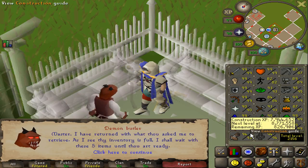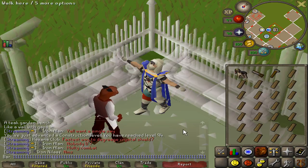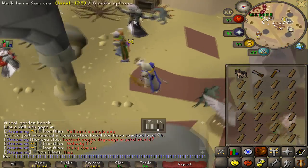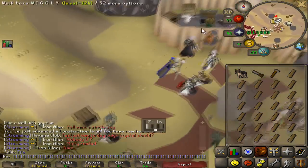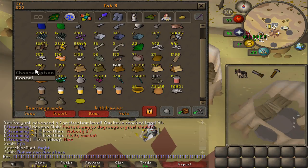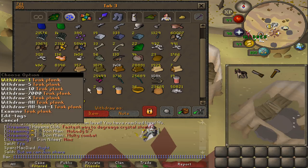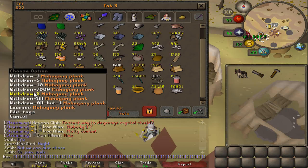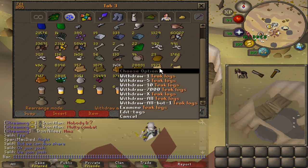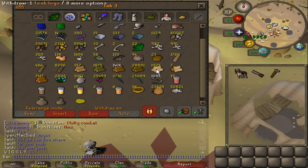7 to 8,000 teak planks for that level, and now I've got to burn about 9,000 teak planks for 95 construction. I'll save that for probably tomorrow because I need to spend many hours cutting the teaks for it. I need to do a whole woodcutting session today just to get the planks for tomorrow. I'll also slowly use up these mahogany's, and I have quite a bit of teak logs that I just bank when I get birdnests.